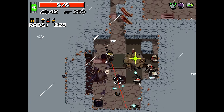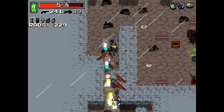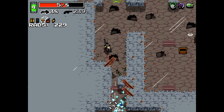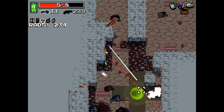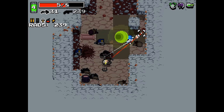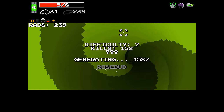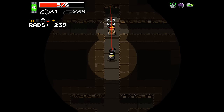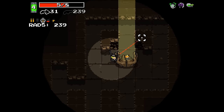We haven't had much need to buy anything yet, but that can change in a heartbeat. We've got 239 rads - we're saving up for that golden chest. That's what I want, the first thing I want to buy is that golden chest. That's all I've ever cared about, all I've ever wanted.